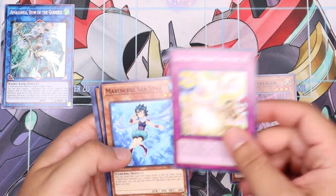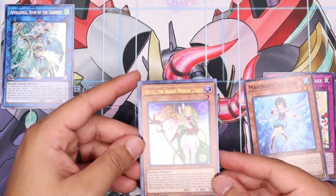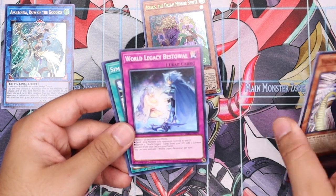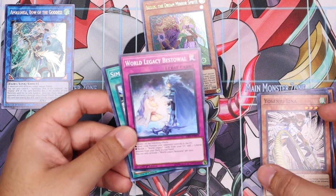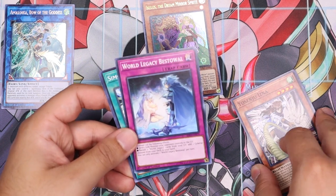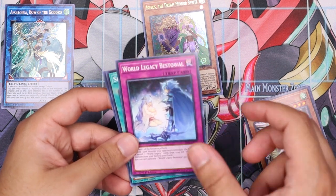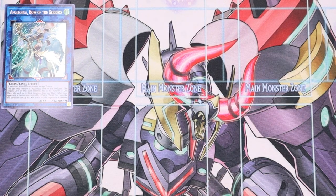Dreamer Effect Fantasy, another Dreamer Spirit — these cards just look crazy. Konami did a great job with that. World Legacy Bestowal: activate one of the following effects — send one link monster your opponent controls to the graveyard, nice non-destruction removal. The other effect is banish seven World Legacy cards from your graveyard, then add one Cyberse monster from your deck to your hand. Damn, if it wasn't seven cards you had to banish — because no one's playing that many World Legacy cards — this would be great for searching Gazelle.